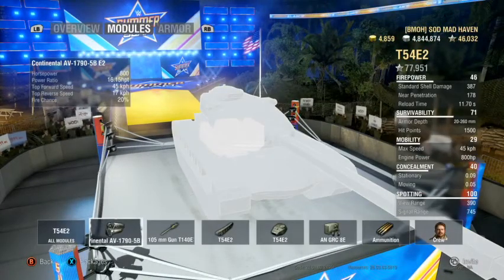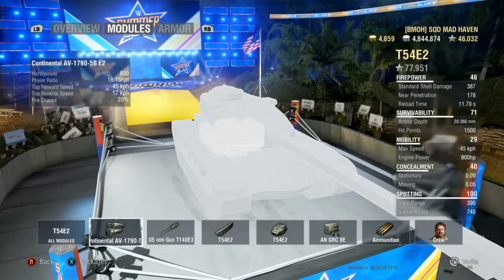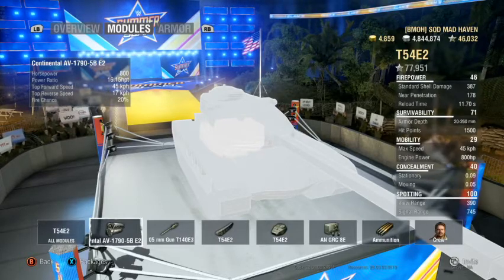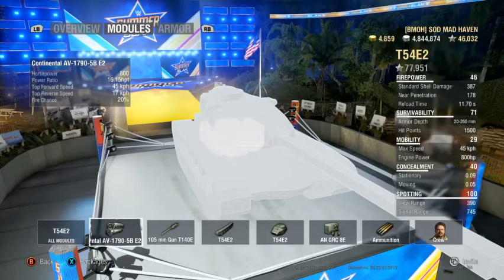Looking at the engine: we have a 16.15 power-to-weight ratio, which is actually really nice on a heavy tank — especially one that has 17 reverse speed and 45 top speed. That 17 reverse speed is going to allow you to move in and out of positions really fast, taking random pop shots and side scraping if you're able to.